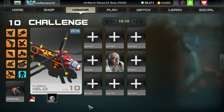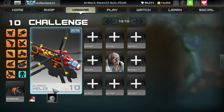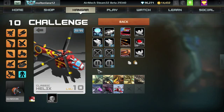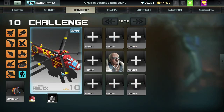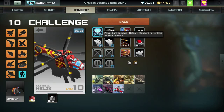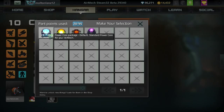The next step is choosing my item and my parts. Just like the pilot, the stats of these items and parts should correspond with what you're planning on doing with your AirMech. Let's continue with my carry mech theory — I'm going to be using my Helix to carry a lot of units. First off is your power core. You have the standard core, which doesn't give you anything or take away anything, and then you have the quick charge core.